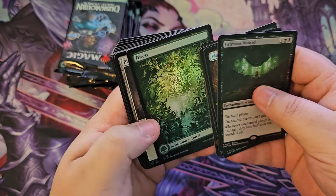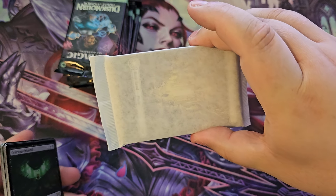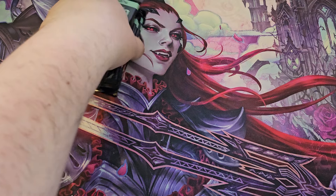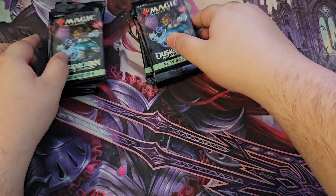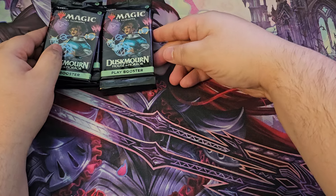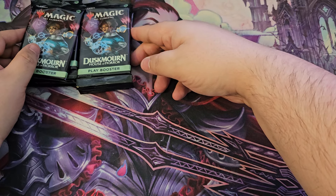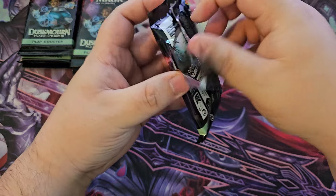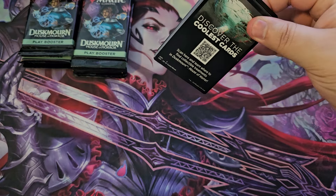Then we have all the full arts and non-full arts — same thing, full arts and non-full arts in the non-foil. Let's put those off to the side and get into our play boosters. We have nine of them — I don't know why they don't just do an even ten, but I guess they charge more money. Let's hop in.